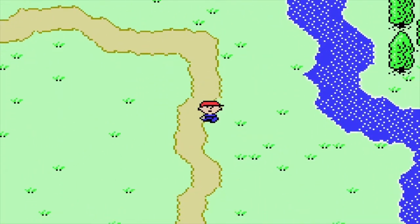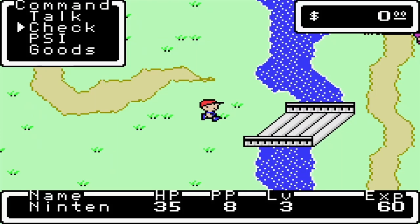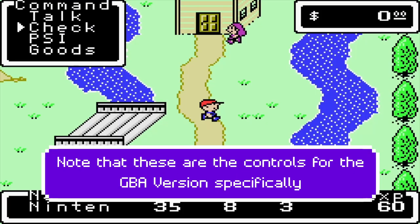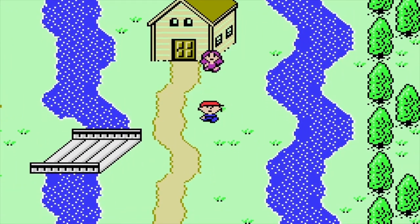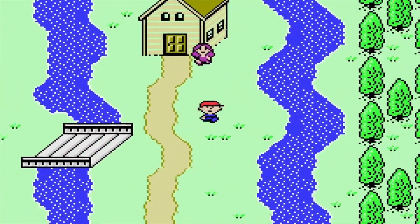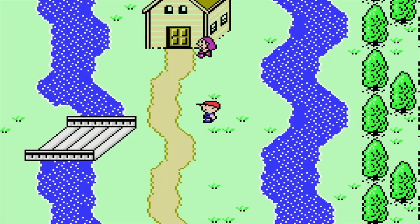I thought I'd go ahead and explain the controls a bit better because in the last episode I just explained the commands in the top left. The A button pulls up the command tab, the B button pulls up your stats, L automatically selects whichever command is appropriate for that time, R held down is the run button, Start shows you a map of this section, and Select also brings up the stats window.